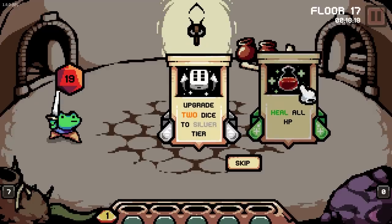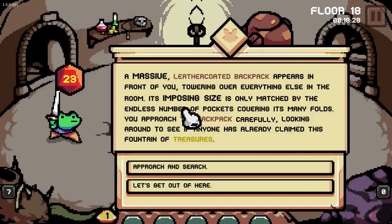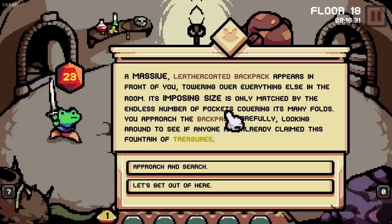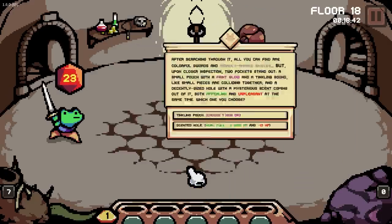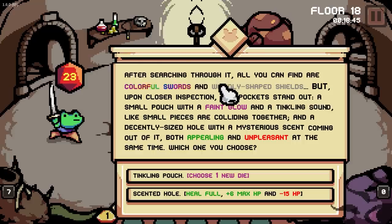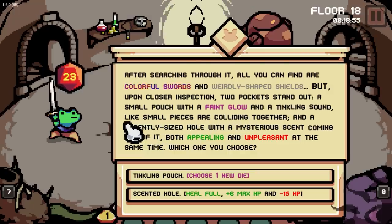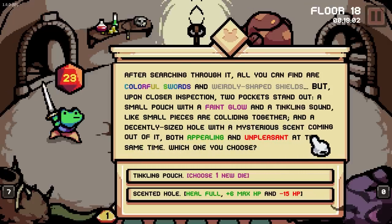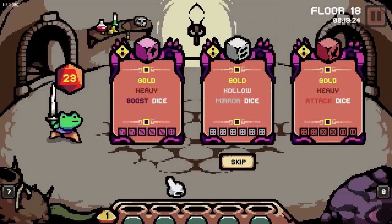Upgrade — I didn't have dice to upgrade to silver, so I think I just heal all. Seems great. A massive leather coat backpack appears in front of you, towering over everything else in the room. Its imposing size is only matched by the endless number of pockets covering its many folds. You approach the backpack carefully, looking around to see if someone has already claimed this fountain of treasures. After searching through it, all you can find are colourful swords and weirdly shaped shields, but upon closer inspection two pockets stand out. Take a hit but get a buff, or choose a new dice — I think I'll take a new dice.